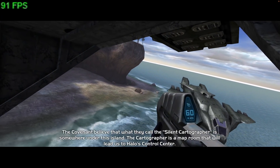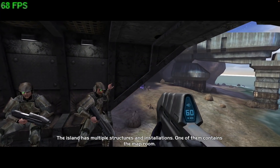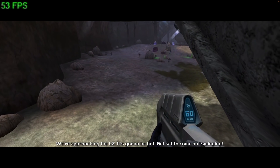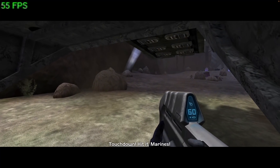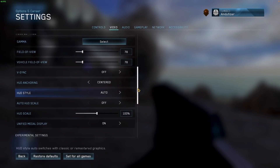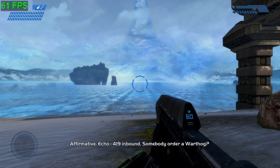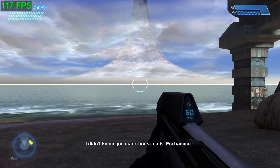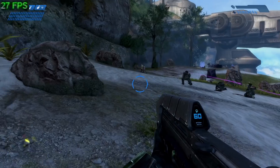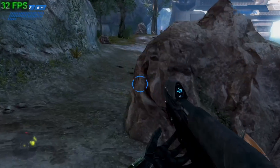So next up is Halo Master Chief Collection, which is a remaster of the Halo series of games. We'll be looking at the first game in the series, Halo Combat Evolved. I'm running this through Parallels — this used to run fine through Crossover, however there's a new bug which is preventing people from being able to log into the game, so Parallels is the way to play it at the moment. I'm running this game at 1080p with most of the graphics settings set to default. Halo Combat Evolved has a cool feature where you can switch between the original graphics and the enhanced graphics, and the performance difference is going to be quite dramatic, especially when we get into firefights. In the Silent Cartographer map, we're getting around 35 FPS with the enhanced graphics mode turned on.